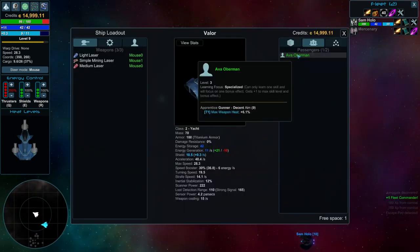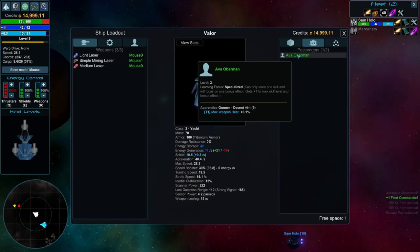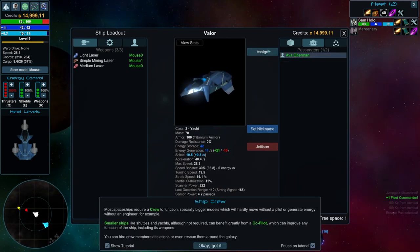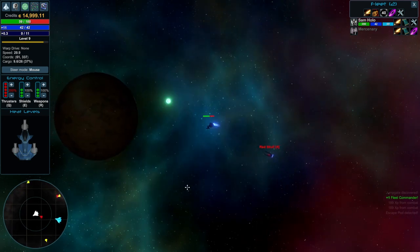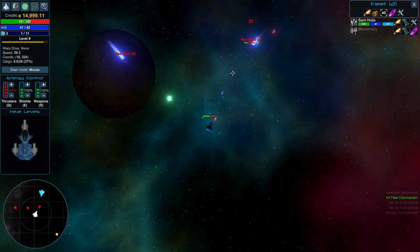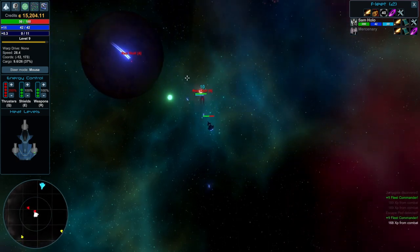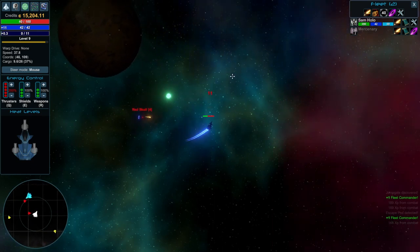Learning Focus — Specialized can only learn one skill and will focus on one bonus effect, gets plus one to max skill level and bonus effect. So we can assign them something. Most spaceships require a crew to function, especially bigger models which will hardly move without a pilot. I'm currently dying, and I'm not sure why Sam's not doing anything. I've had enough — I'm going to die again and this time I'm going to lose my new crewmate.